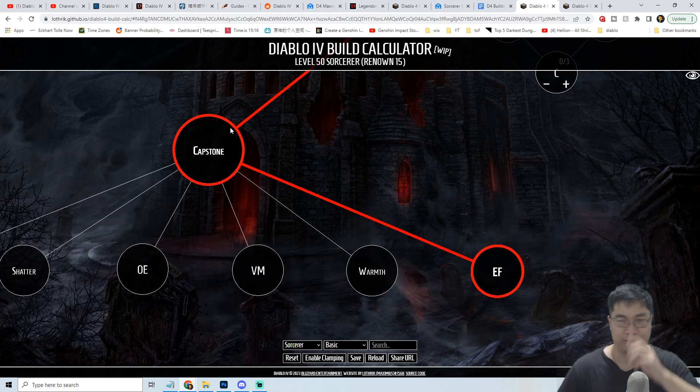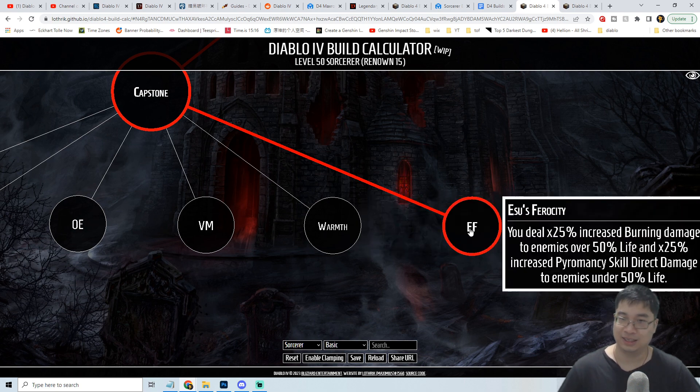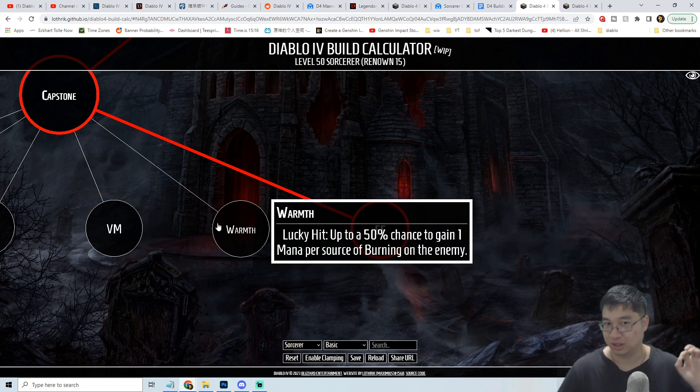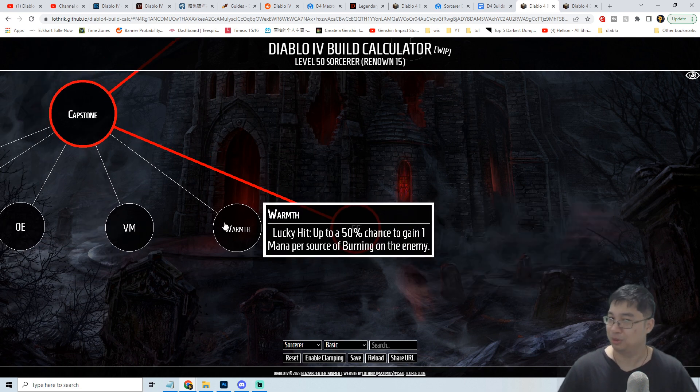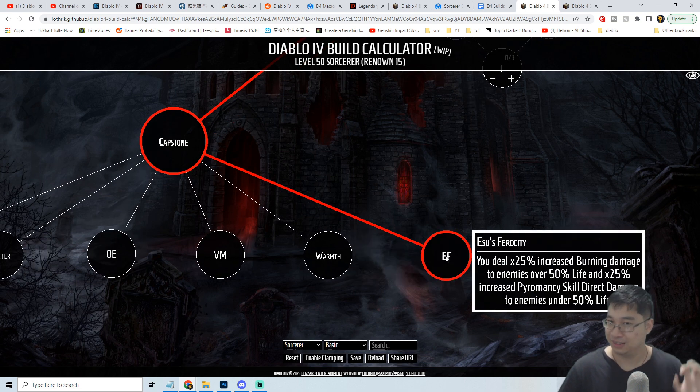There are two choices for the capstone of the fire mage. One option gives us more mana or energy as we burn enemies — quite nice if you find yourself short on energy. On the other hand, you can deal more damage with burning enemies and fire skills: above 50% enemy HP you deal more burn damage, and below 25% enemy HP your fire damage deals more. So it's either resource sustain or more damage — optional once we test the build. If we like the energy sustain we go with Worth; if we have enough energy we go with more damage.